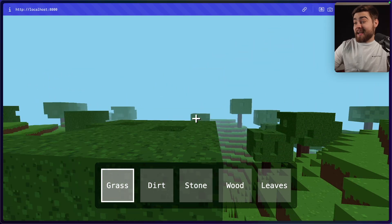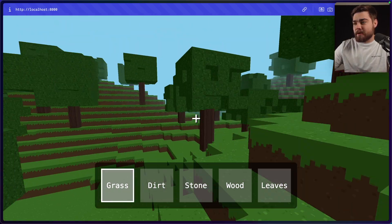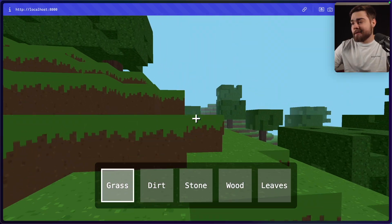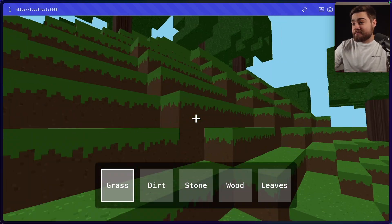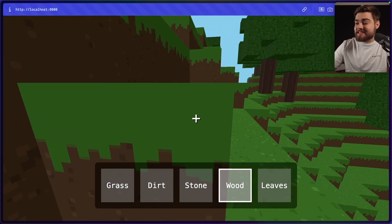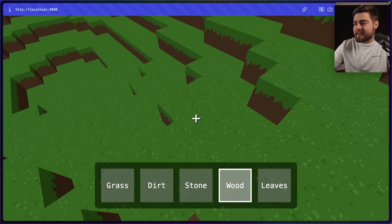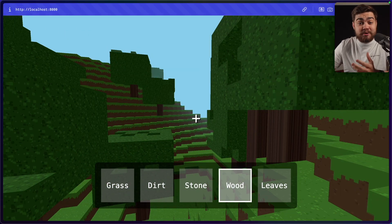This is the game that Gemini created, and I would say it is pretty good. The movement is a bit weird — it's super fast and you can jump all over the map — but the world is generating with procedural generation. We do have trees and they look good. We don't seem to have any block-breaking capabilities, and we can select items from the hotbar but can't do anything with them. But overall, for a first prompt, this is pretty good.